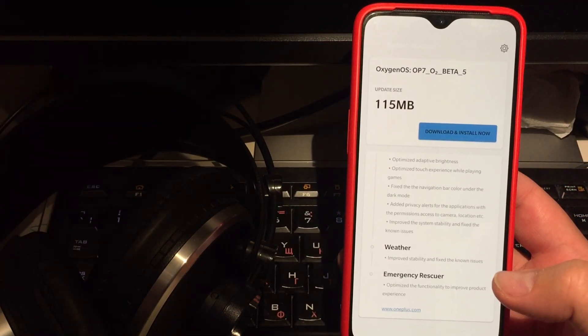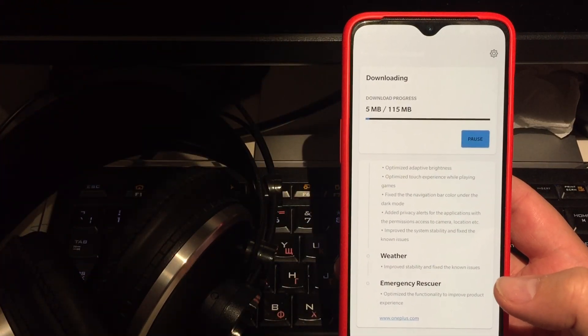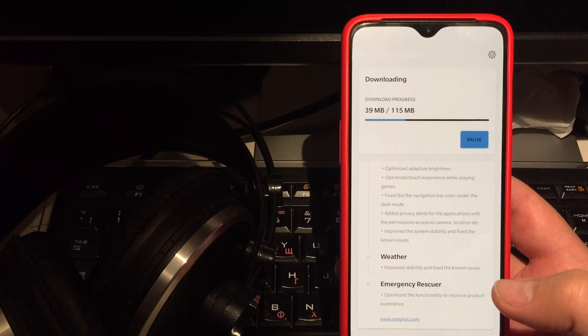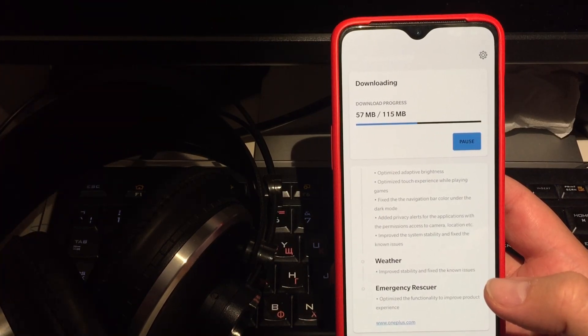So guys, this is a very small incremental update over Open Beta 4 — this is the Open Beta 5. Let's just press download and install it. And with that said, with no further ado, I am presenting to you the OnePlus 7 and OnePlus 7T Oxygen OS Open Beta 5. It is a very small incremental update.